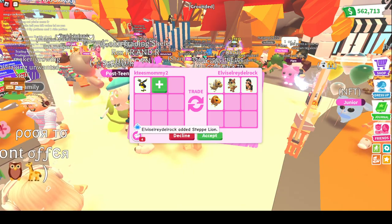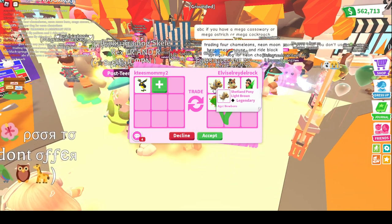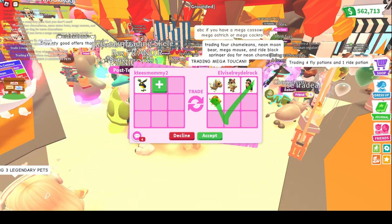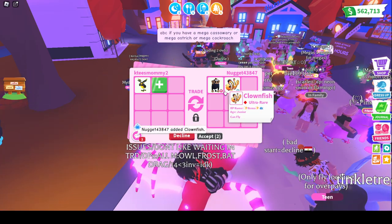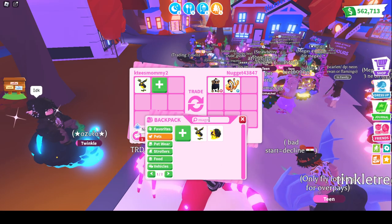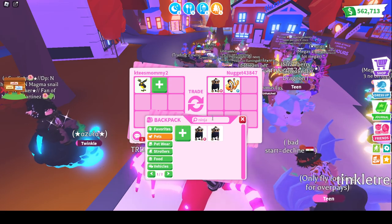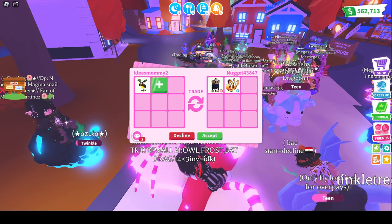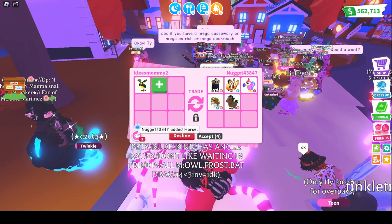We're getting our first offer for the magma moose. I like the shetland pony light brown but I'm not sure about the other pets. Let me see if they can change it up — whoa, you guys, that is a ninja ride monkey and a fly clown fish! I'm not even sure what the value of the ninja monkeys are but I believe they're pretty high. Oh good, they're adding more stuff!